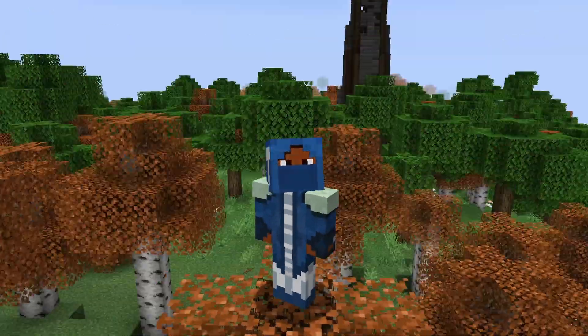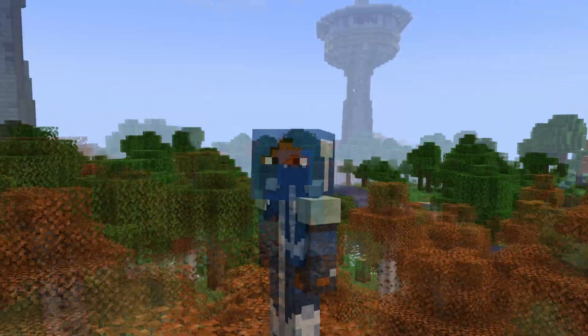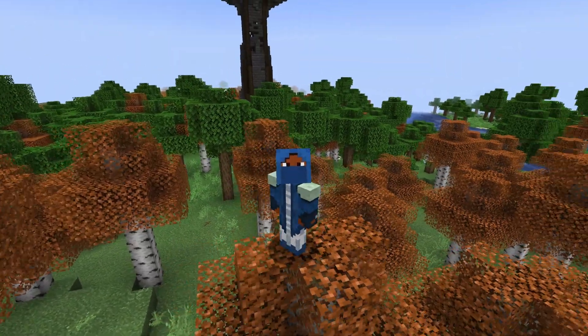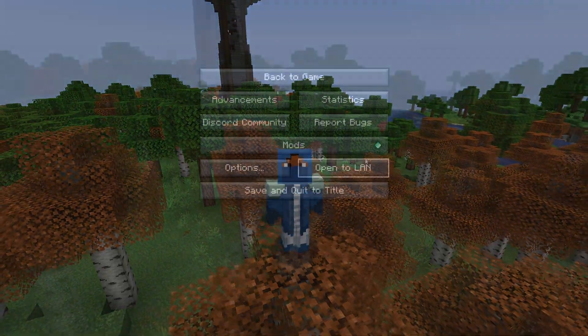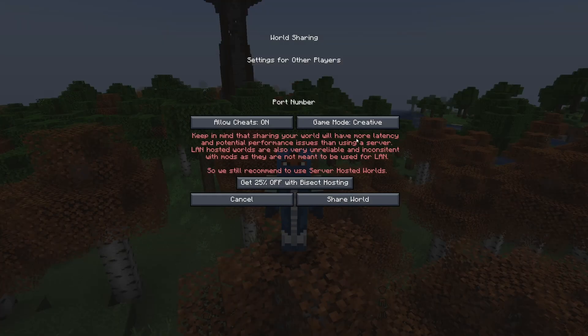This is a tutorial on how to enable LAN world sharing for your Better Minecraft mod pack, your Prominence mod pack, or whatever Lunar Pixel Studios mod pack you have. Go into your Escape menu, open to LAN, and you'll see 'Share World.' There's also a note here: keep in mind that sharing will have more latency and potential performance issues compared to using a server.